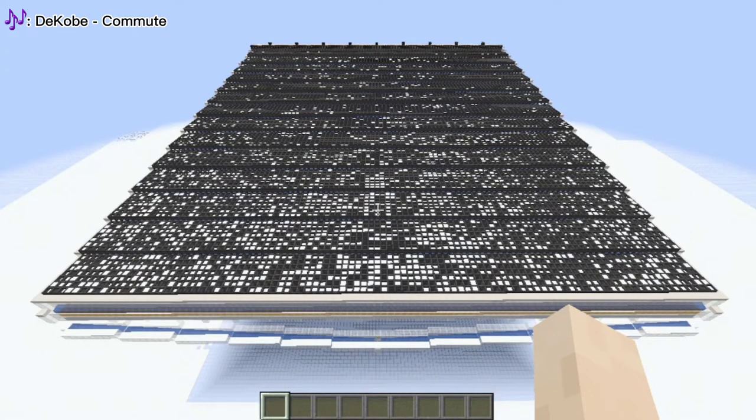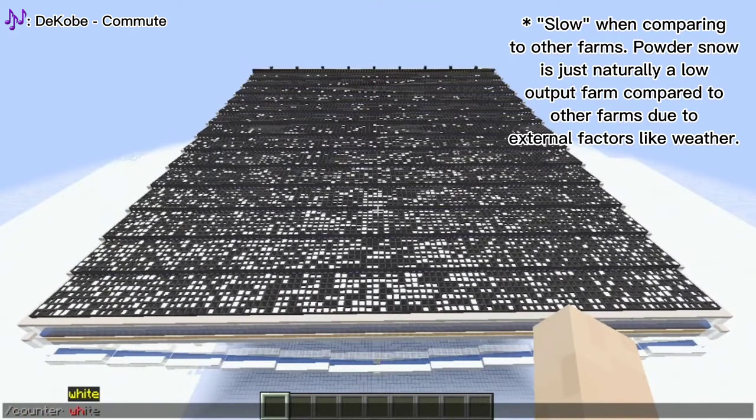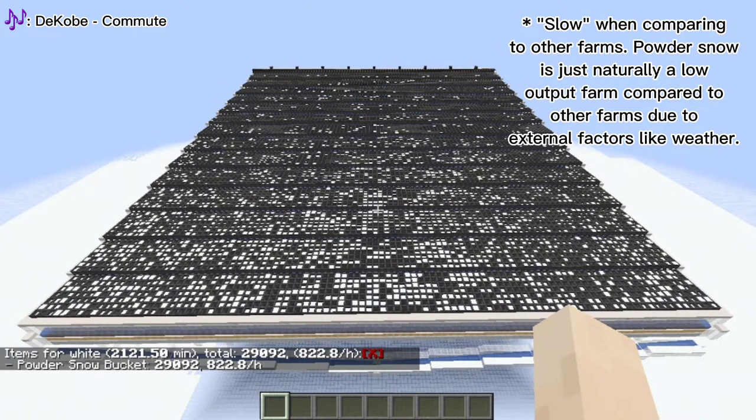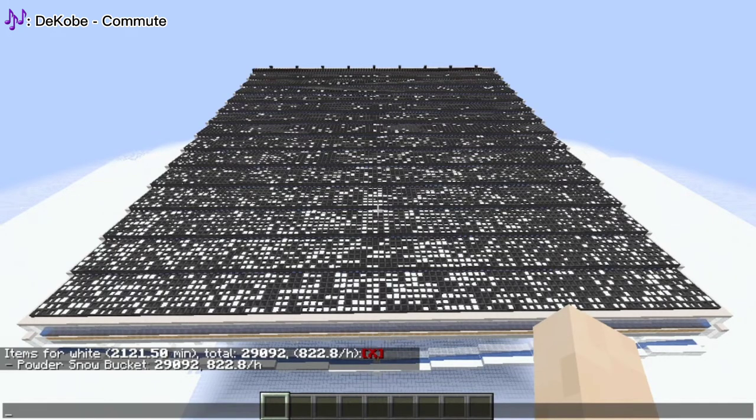Now you might be wondering how much this farm produces. It's pretty slow — this farm at this size only produces around 750 to 850 snow buckets per hour on average. That's given normal weather conditions, the fact I tracked it in multiple sessions each for over 30 hours, and that powder snow accumulation is just slow in general.